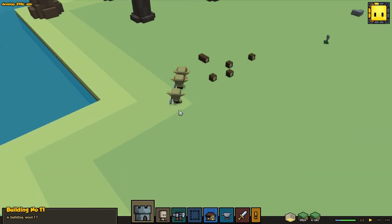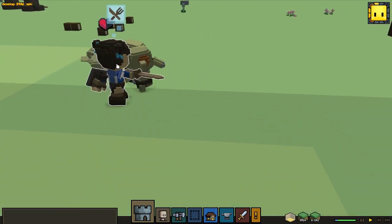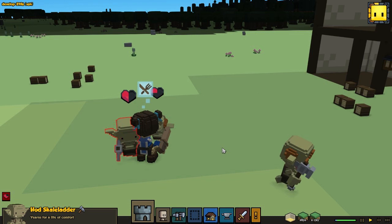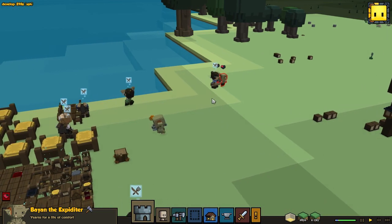We got some goblins coming here - is this some new hairstyle for them? Bayon the expeditor. And we also got Annie, and we got the hood scale ladder. Kuroda is pretty much kicking their ass. The footman's doing a great, great job.